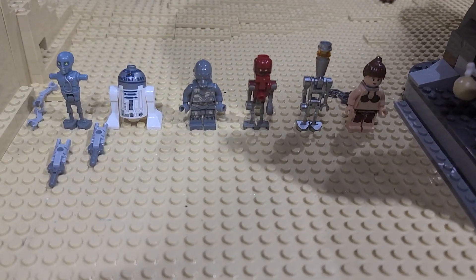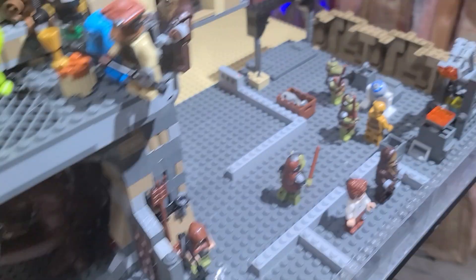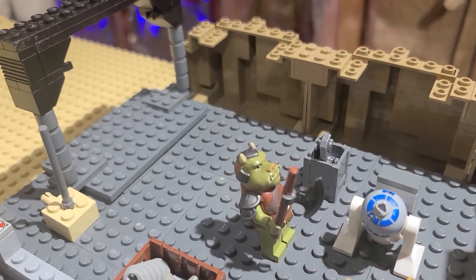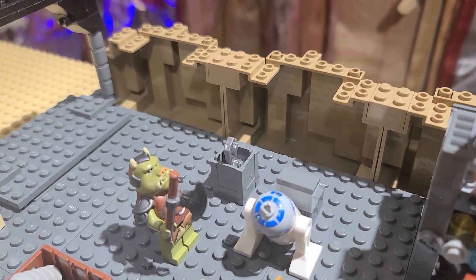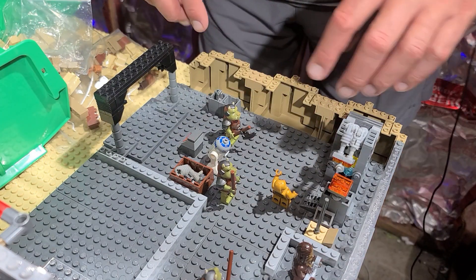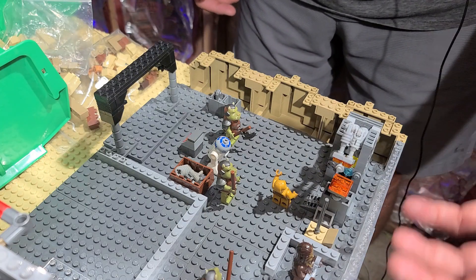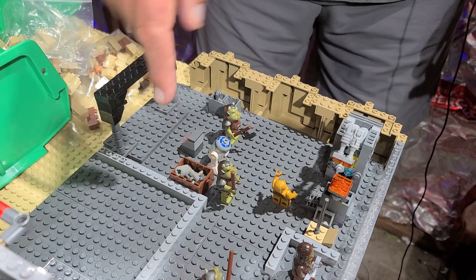Let's get to it, because before we do horrific things to these droids we have to make some modifications to the droid torture room itself. First and foremost we have to build up these back walls a bit - they just kind of look like the back end of the cave, which actually it is a cavern. We're going to put some backing here so we can add some droids to the back wall, and we actually have to add a little door where C-3PO gets taken away, so let's do that first.